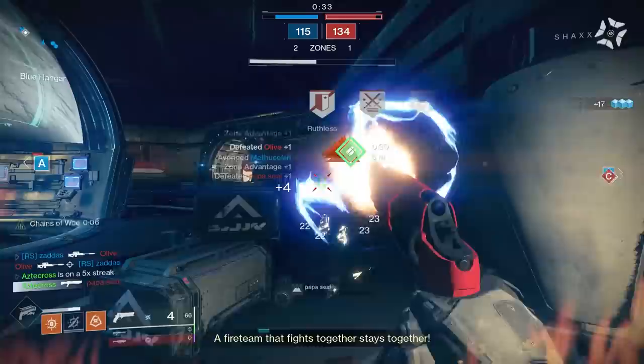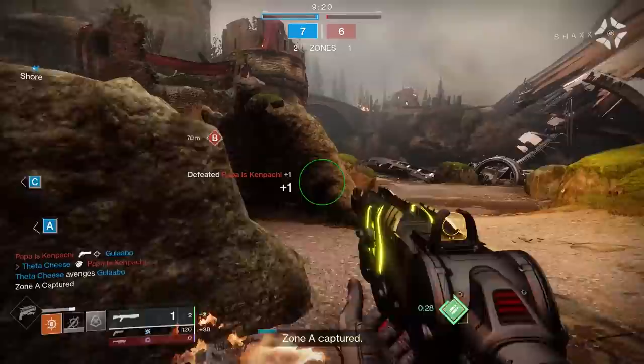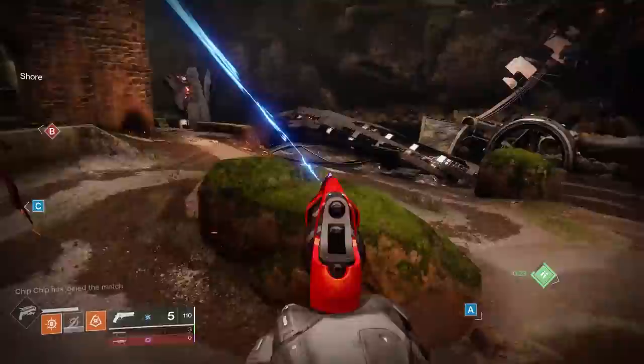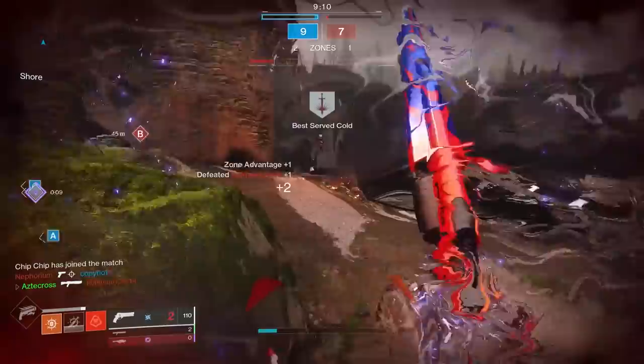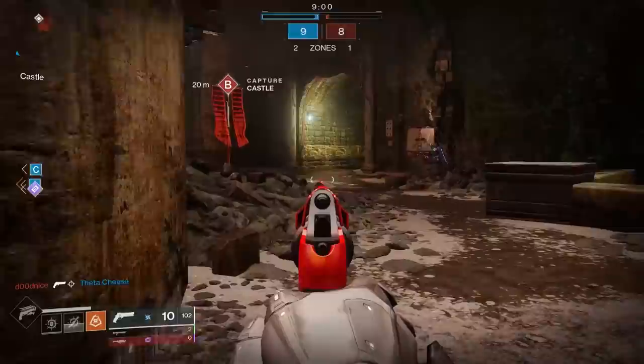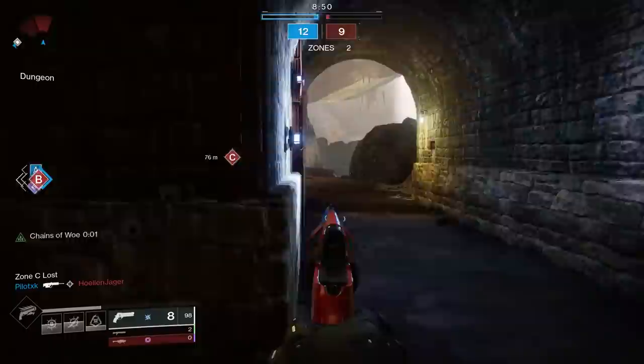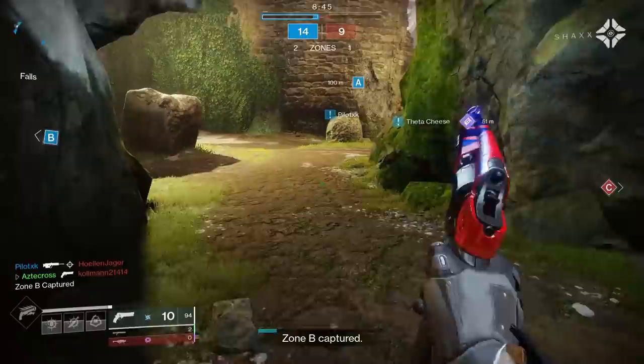Console users are living in the most heavy-handed auto rifle meta that has ever been present — even more so than Uriel's Gift back in year one. 600 round per minute auto rifles hitting with a time to kill of 0.7 seconds is unheard of. Bungie is going to be looking to buff other archetypes. They like sweeping sandbox changes that benefit both platforms. And if you ask any console user, the most manageable, easiest archetype of hand cannon to use is hands down the precision frame 180 round per minute hand cannon.